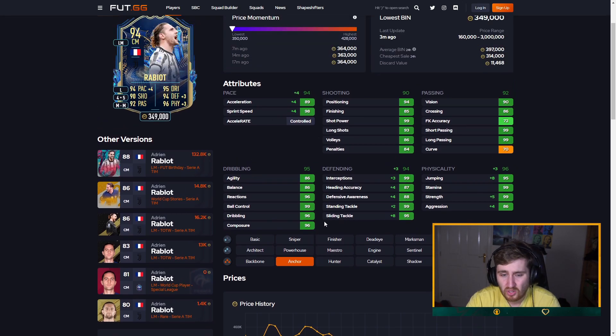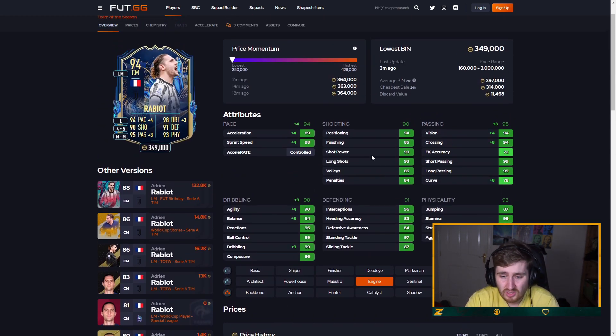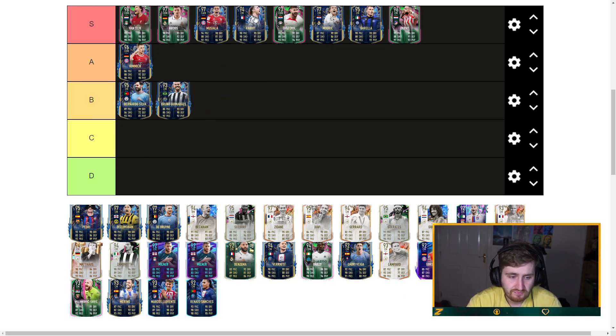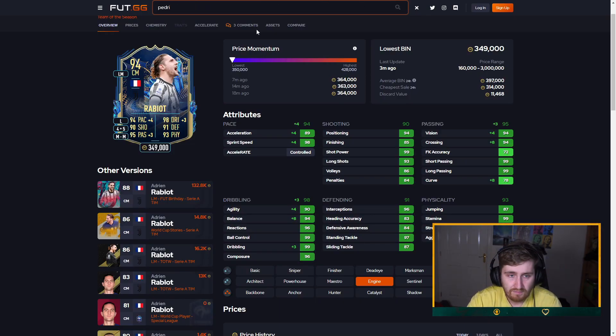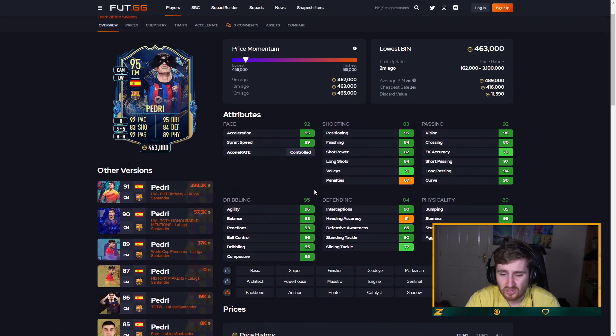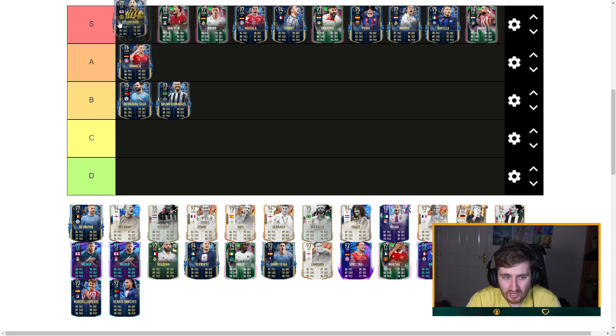Rabiot — really good card. I'd probably go an anchor on him, maybe engine — there's a lot of chem styles this guy can have. Five-star weak foot, six-foot-four, elite in most areas — Rabiot's a top tier player. Pedri — five-star five-star on this Pedri, really good across the board. Not the best defending or shot, but he's that good elsewhere and the fact he's fast means he gets into S tier for me.